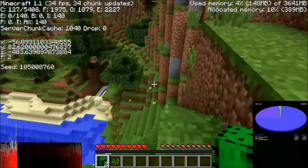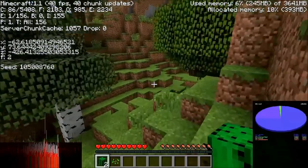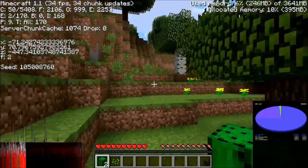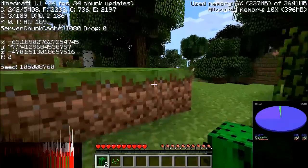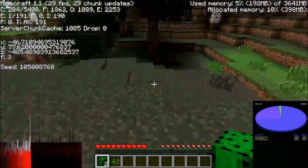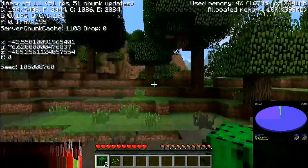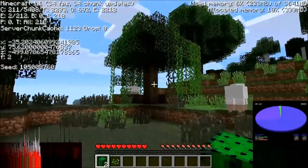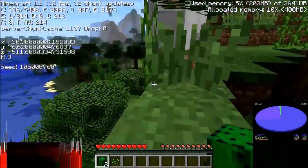You can actually see the edge of the chunk border there. In release 1.0 we got a hunger system, so we've got to eat food now. They also introduced sprinting, which was nice. They also introduced different biomes — this is a swamp biome, not because this is old terrain, but it is just generating the colors and making everything look kind of dull and gross. Vines generated because of the quirks of Minecraft.